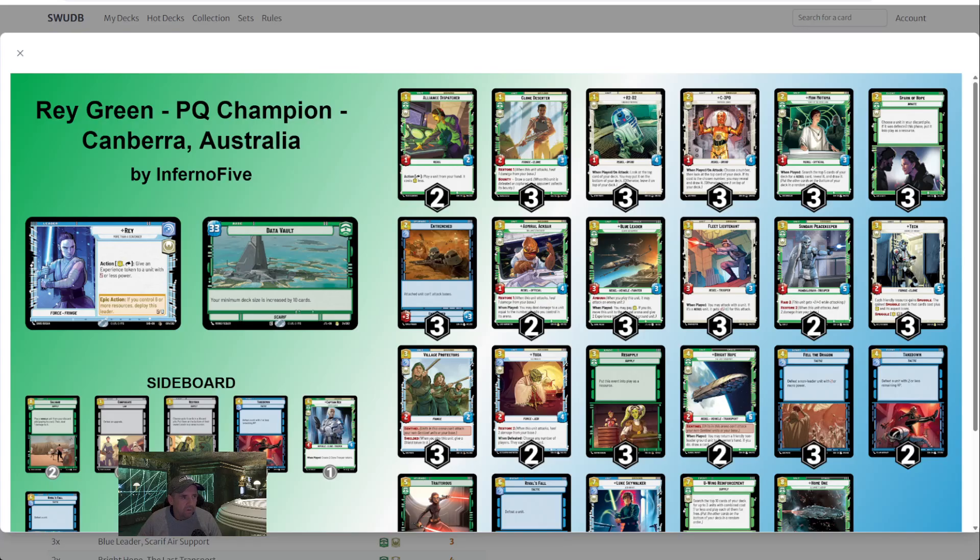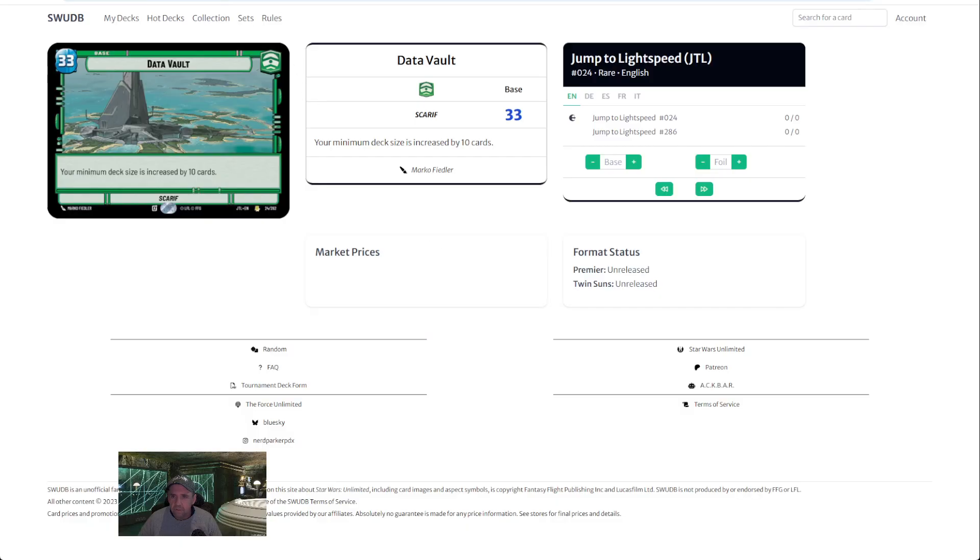The first thing I want to talk about is Data Vault. Data Vault is a rare base that was in Jump to Light Speed. That base allows you to gain three extra health — so you're at 33, not 30 — but your deck size is increased by 10. Standard deck size is 50 cards; we're now at 60. That has an impact on the number of first turn plays we're required to have in our deck to draw them on the first turn.